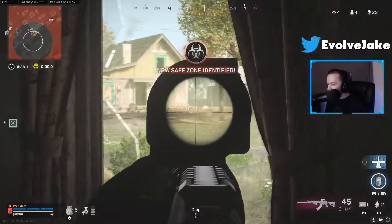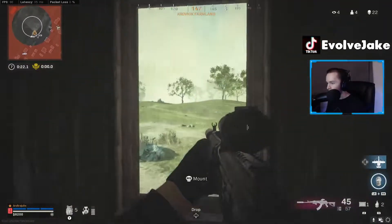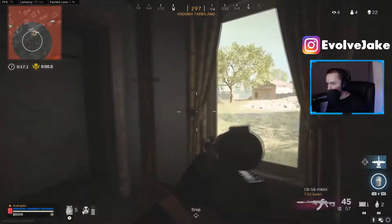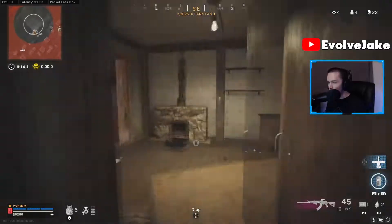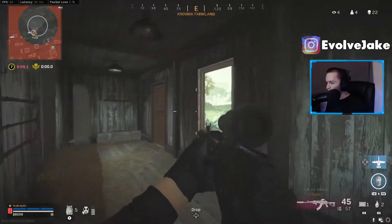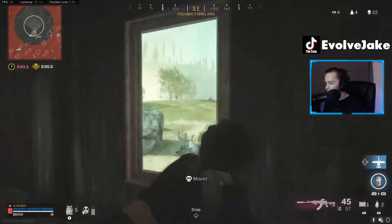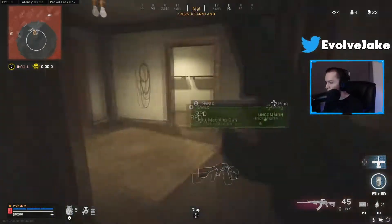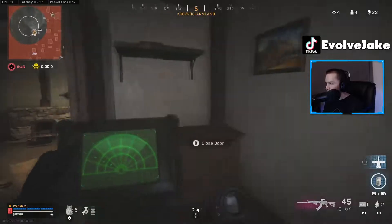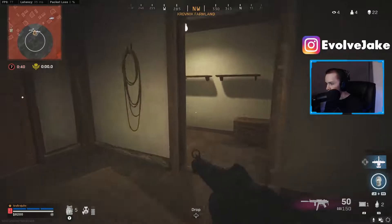Gas is closing — get to the new safe zone. Good and bad, we get focused here. One little drop of AR ammo would actually make such a difference because then we'd have a mag for each player and that's fine. If these kids have self-revives and are far away... we've got gas moving in. I'm going to hide in this closet.